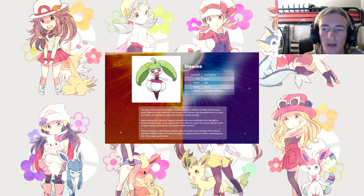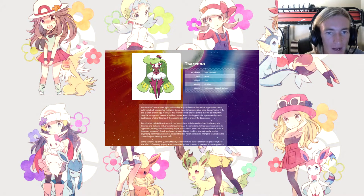The final evolution is Tsareena, a Fruit Pokémon, Grass type, height 3, weight 47, with the abilities Leaf Guard and Queenly Majesty. Any Pokémon or human approaching it with evil in mind will be punished forthwith — it even turns its fearsome glare on its own trainer if they're not fully in sync or order an ineffective move. Only the strongest Steenee are able to evolve. When this happens, the Steenee evolves into a blessing for other Steenee and uses its strength to protect Bounsweet.